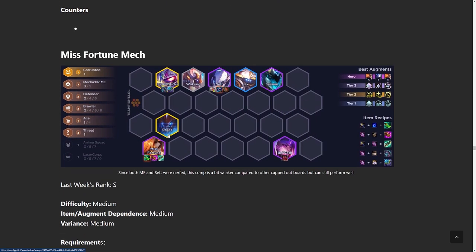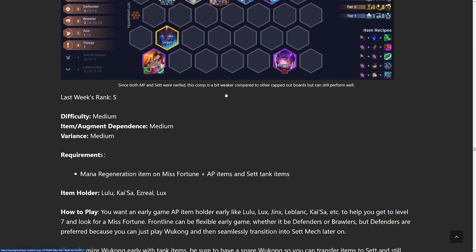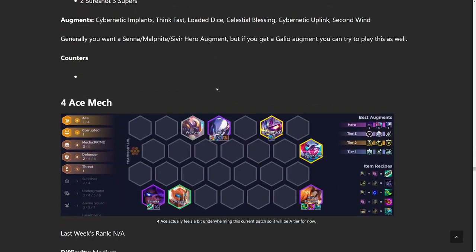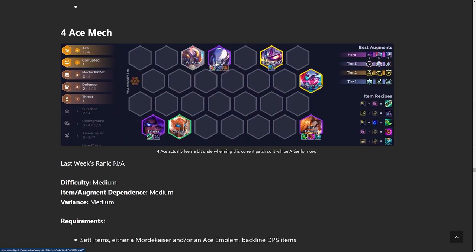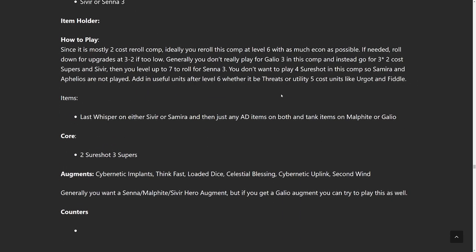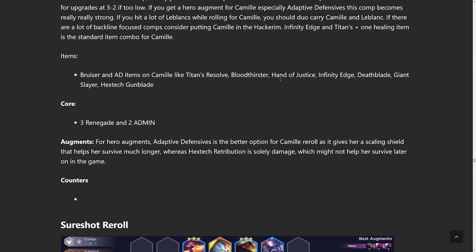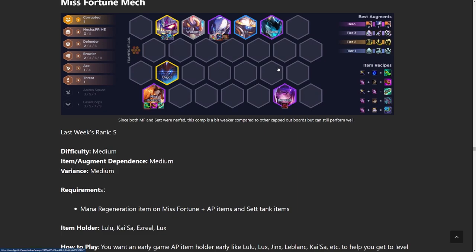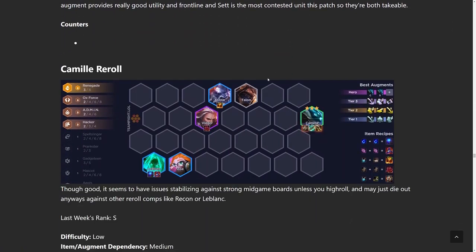Next build up we have Misfortune Mech. This is just like the regular Misfortune build except without Anima Squad — you're using Mech frontline instead. Only do this if you get a free Set item. Same thing with Four Ace Mech, which is really hard to hit. Like I said before, it's kind of like poker — if you hit it, you're going to do awesome, but it's just really hard to hit. You don't force four aces in poker, and you can't just play every hand as if you have it.